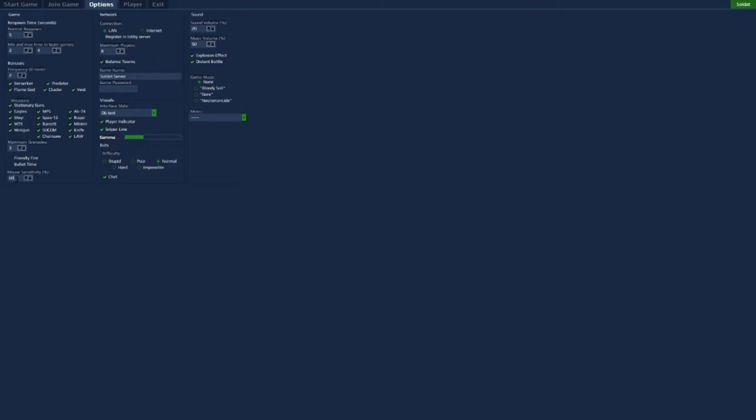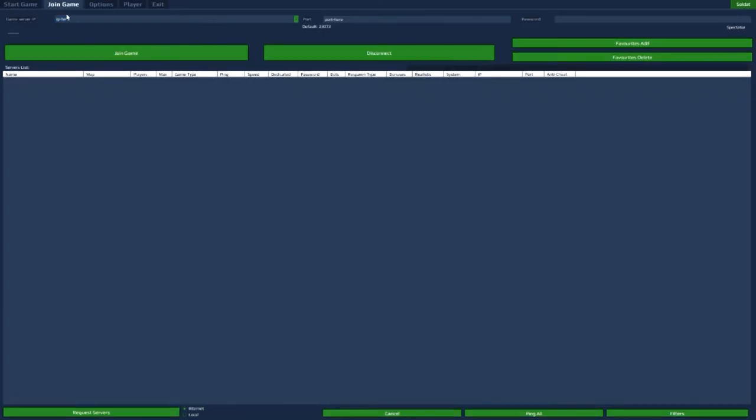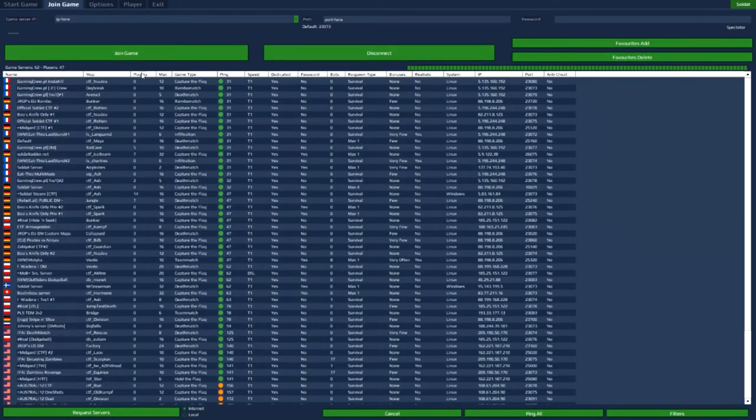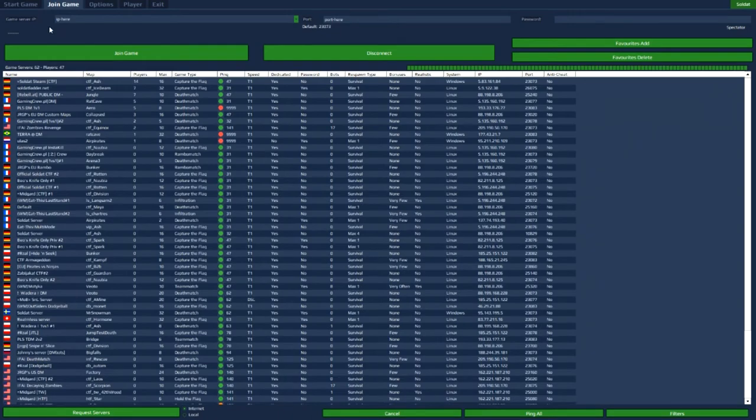There are also sensitivity settings over in the options you may want to fiddle about with. When we give you an IP, you want to go to the Join Game tab and put it in the two boxes, then press Join Game once they're complete. Otherwise, you can just look for a server using the Request Servers button, and usually just sort by players to easily find servers to play on.